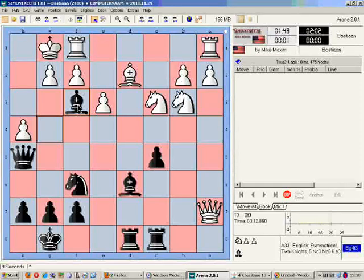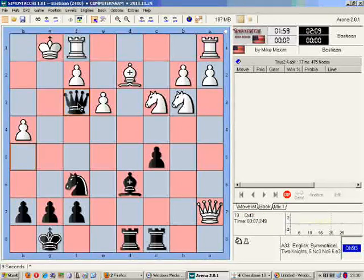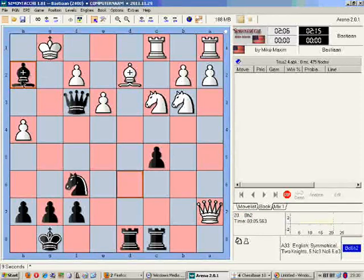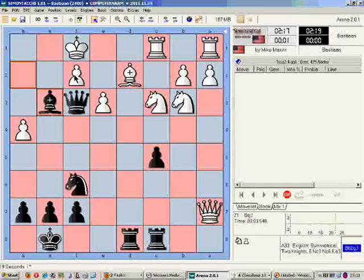Bishop to f3. Let's see if the engine takes the bishop - it takes it. The engine doesn't see it; it thinks it's winning at this point. Queen takes pawn. Rook to c1. Now Bishop to h2 check and the bishop cannot be recaptured because otherwise we have Knight to g4 mate. King to f1, basically forced. Bishop to g3, threatening mate once again, and again the bishop cannot be recaptured because of the discovered check.